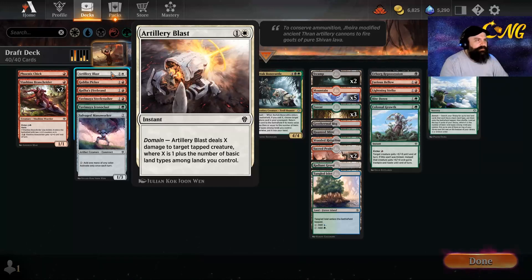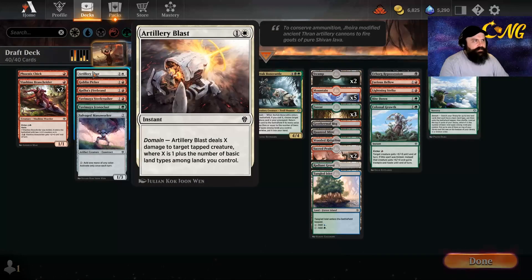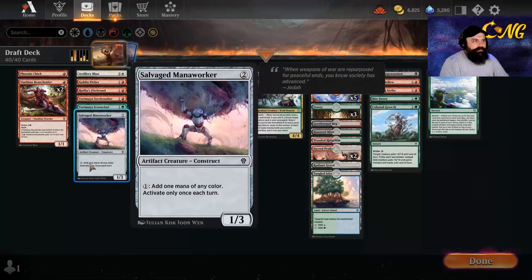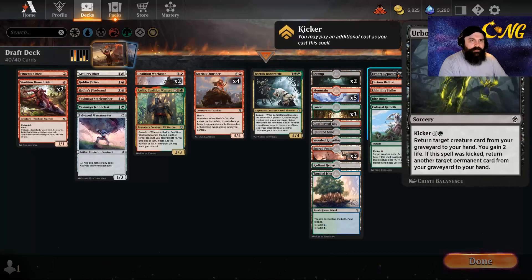Plus one equal to the different land types, so at the very least this should do two, maybe three damage. I should do at least three damage because of how our mana base is - we're more likely to do more than that. It's super greedy to try this card in the deck considering this is our only white source, but we also have the Mana Worker to try to make it easier to play.